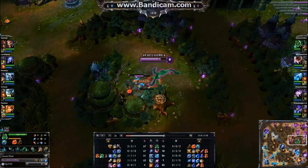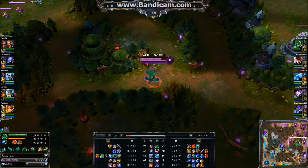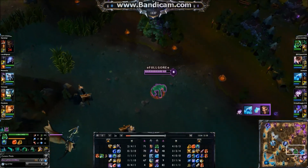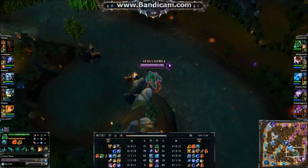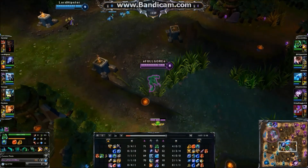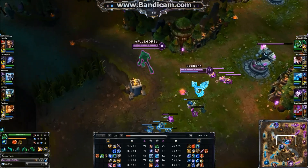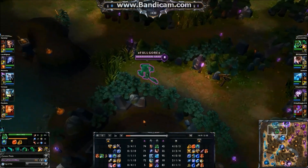That being said, let's go back to the build. Spirit Visage, like I said, is a must. I build it right away — it just gives me more durability during fights and in the jungle. From there you have a few choices. You have Hunter's Machete, so you might as well build it into Spirit of the Ancient Golem — I keep forgetting the name, season three came out a while ago and I'm still getting used to the names. Spirit of the Ancient Golem — the blue fist one, hard to miss. You can build that and make it more durable, clear out the jungle.